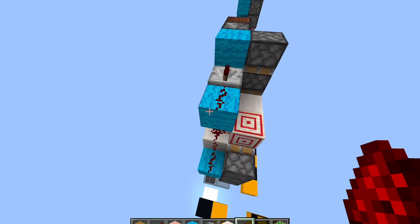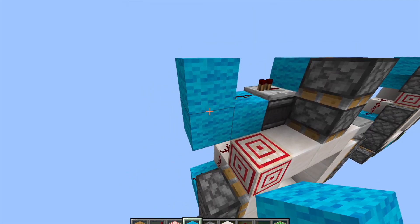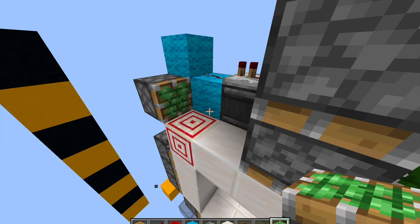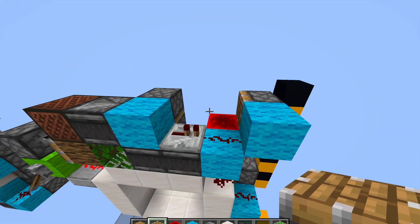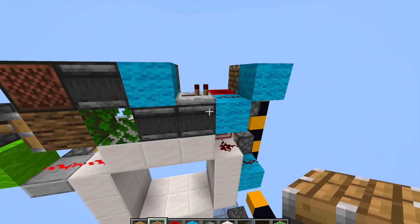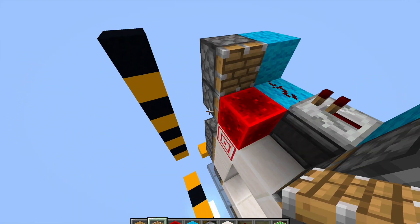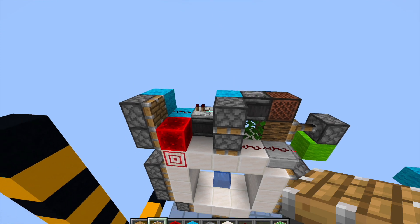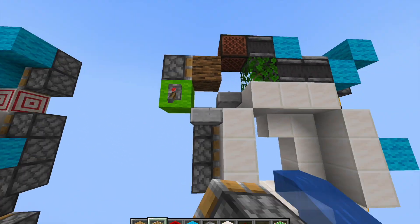Now we're going to peter out from this block into a dust here. The way we're gonna get the zero tick to this thing is we're gonna have a block here, sticky piston right here with a redstone block on it, and an updater right here. Combined, this is going to give a three game tick pulse that turns off at 0.45 with an extra block event, so this piston will turn off at 0.45 with a zero tick.